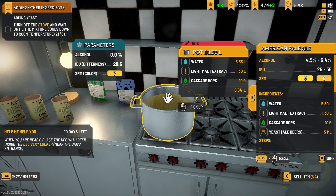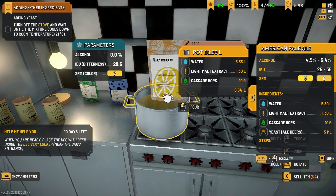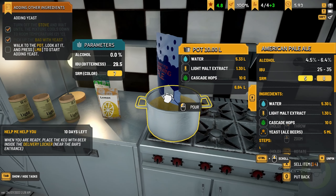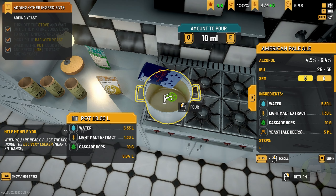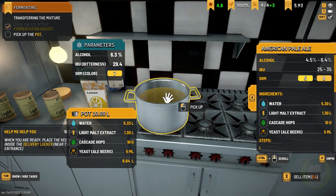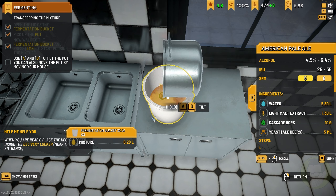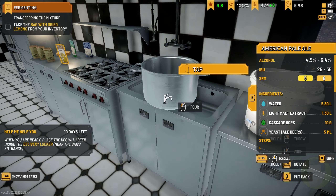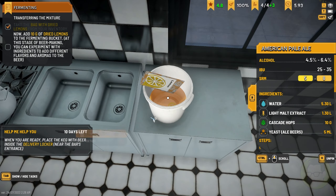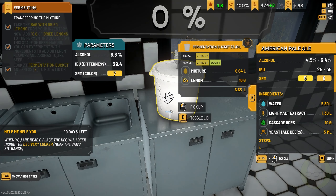Turn the stove off, wait until it gets to room temperature, and I'm guessing they're going to get me to add the lemon. So you add it in now. Pick up the bag with yeast — we want five grams of yeast. There we go, beautiful. Pick up the bag of lemons and add ten grams of dried lemons. Ten grams of dried lemons.